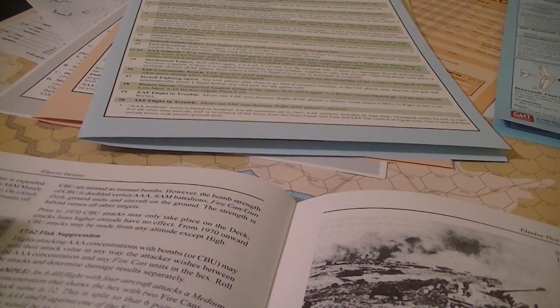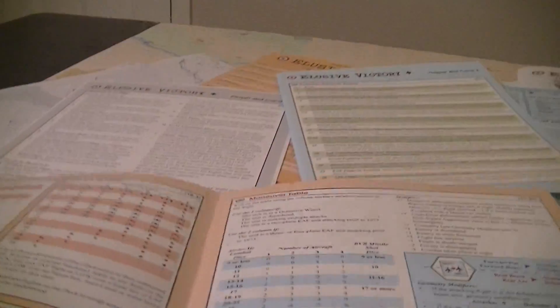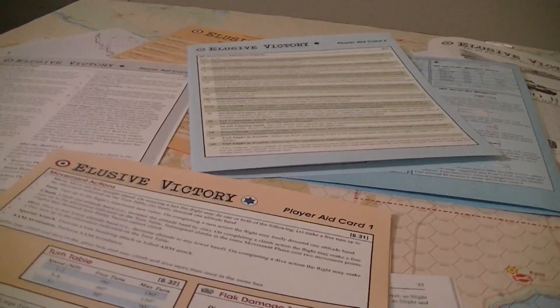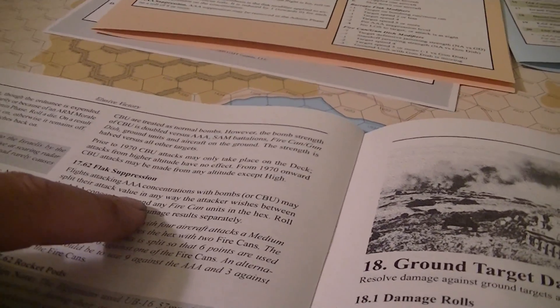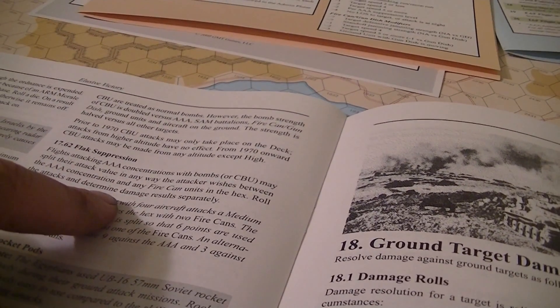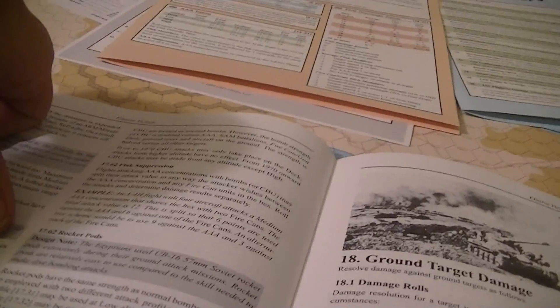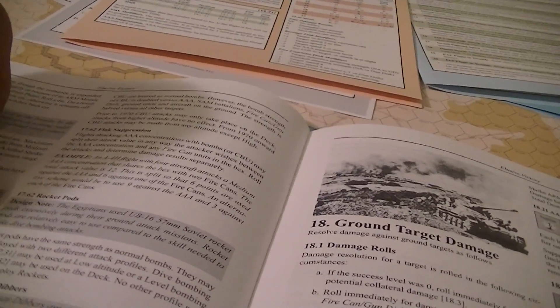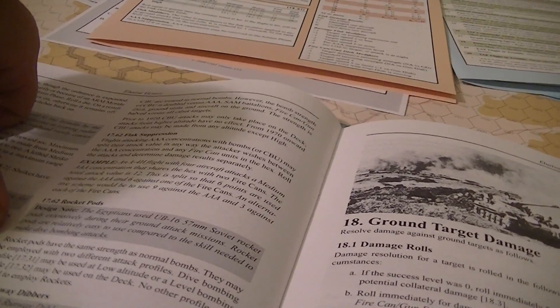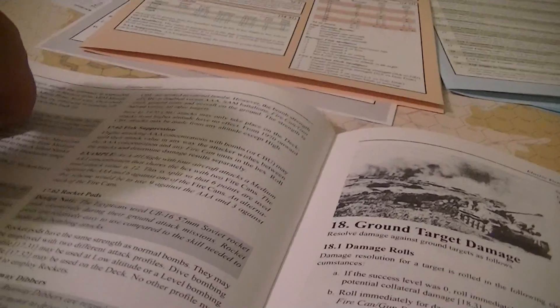Flak suppression: flights attacking AAA concentrations with bombs may split their attack between the concentration and any fire cans, rolling the attacks to determine the results separately. Rocket pods: the Egyptians use Soviet rocket pods with the same strength as normal bombs. They may be employed in two different attack profiles — dive bombing at low altitude or level bombing on the deck.